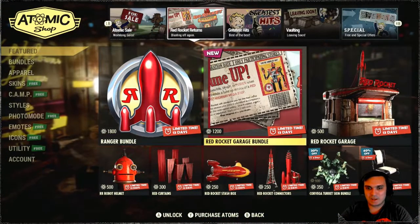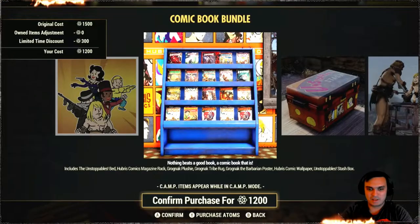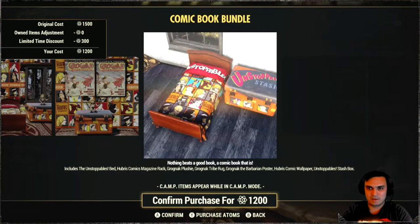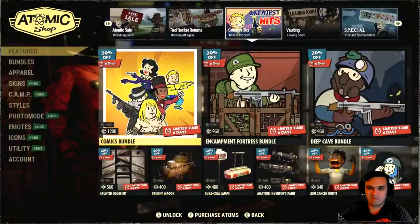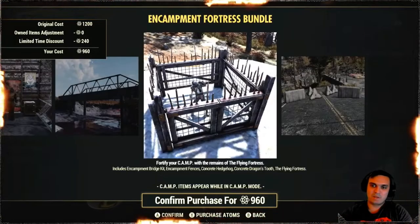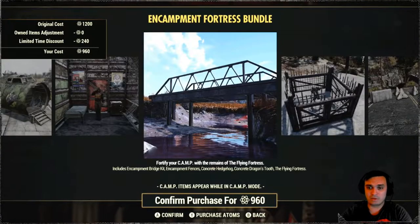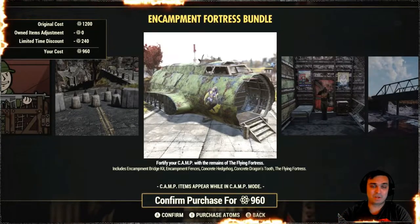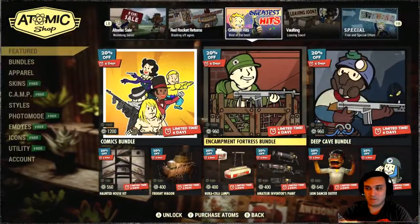So this is what we got last week: Greatest Hits cosmetic bundle, comic book bundle, clothes — the Unstoppable — and beds. I actually bought this bundle and the full one, and I have a review for it, so if you want to take a look you can go ahead. The defense is pretty cool, I like the bridge. I really didn't like this building though — I wouldn't even recommend buying it separately, because as I said it's so big and it doesn't have a lot of space inside.